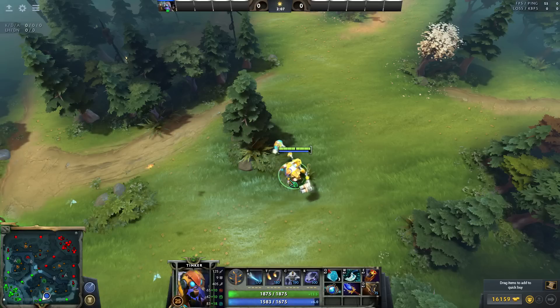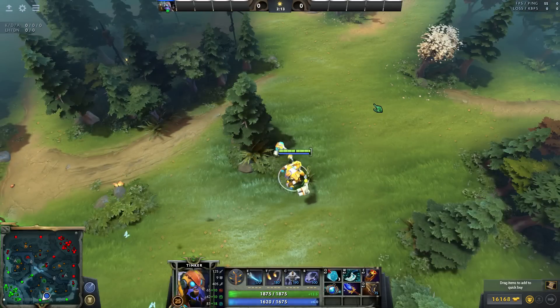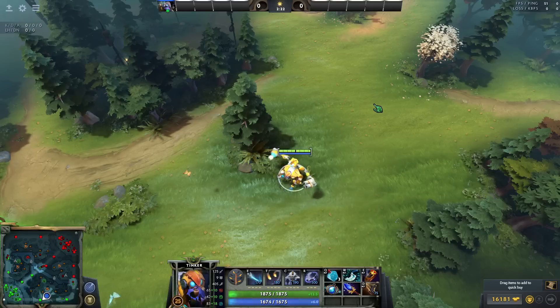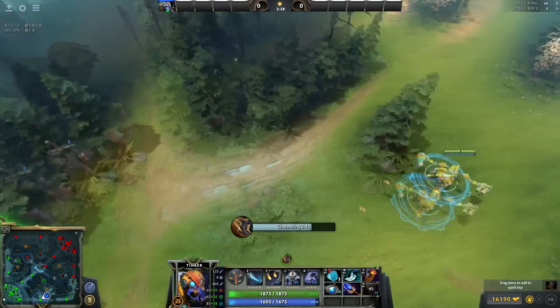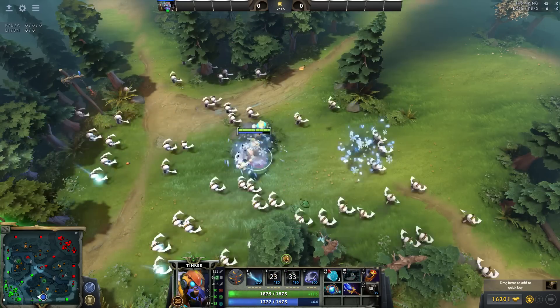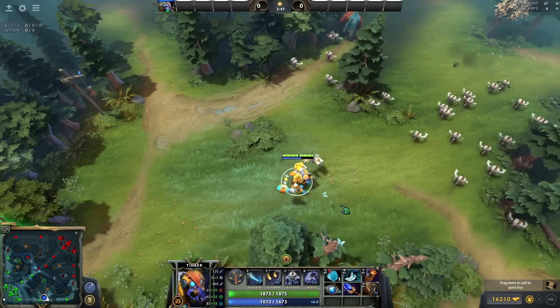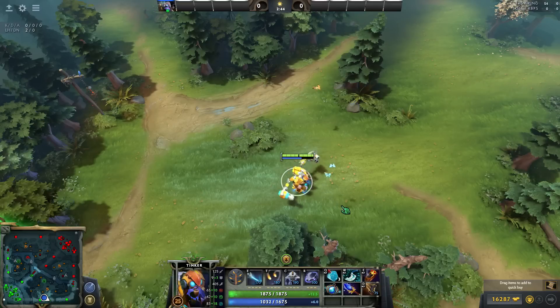If the fight is coming to you — if you got there late or the team's already fighting — and March isn't going to do much, like the enemy team is already trying to get back, then you don't waste your mana marching. It's already 190 mana, that's a lot. You just end up Rearming, Missiling, and Lasering only. If they're disengaging, but if they're coming at your team and you just TP'd in and the fight is breaking out, then you would March, Missile, Laser, and maybe blink back, Rearm, then repeat. So one thing to keep in mind: am I marching in this fight or not?